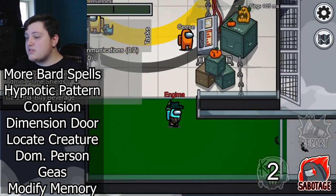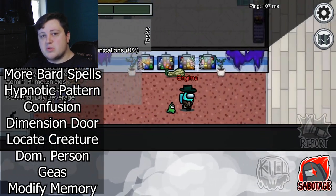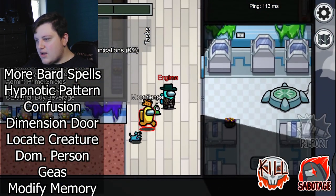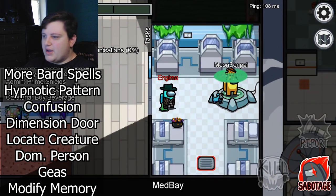Geas: you compel your target to come to a disclosed location when the round starts, just to kill them there — I think that's a good use of the spell. And Modify Memory — basically just gaslighting someone. Super effective.